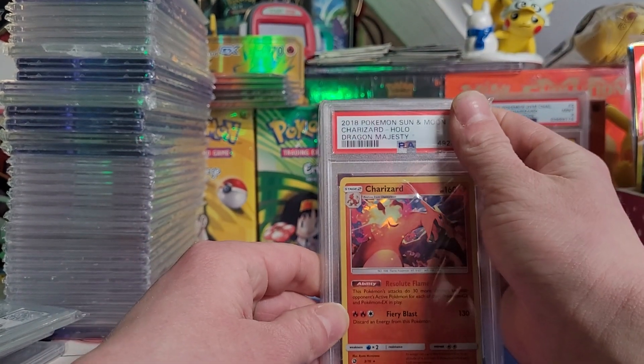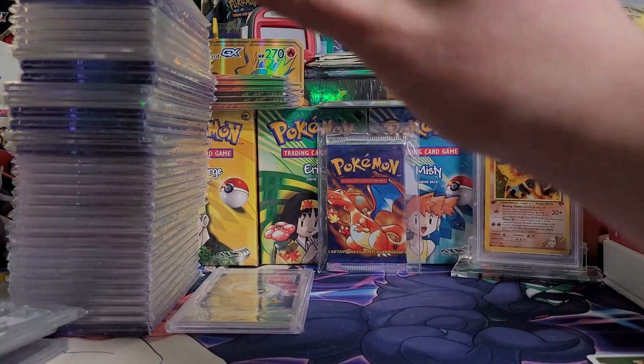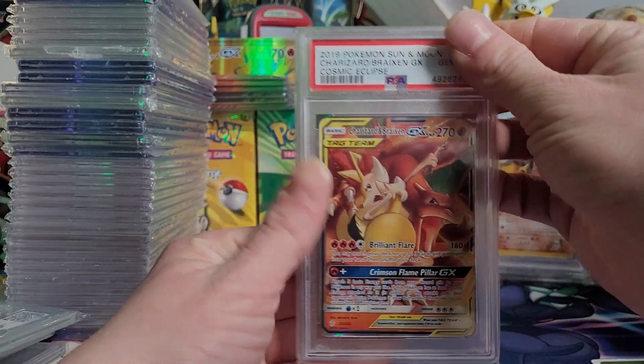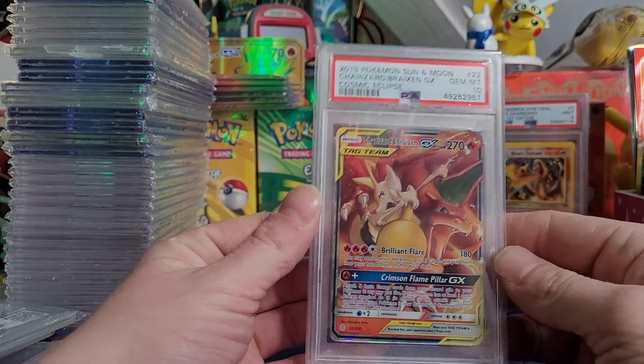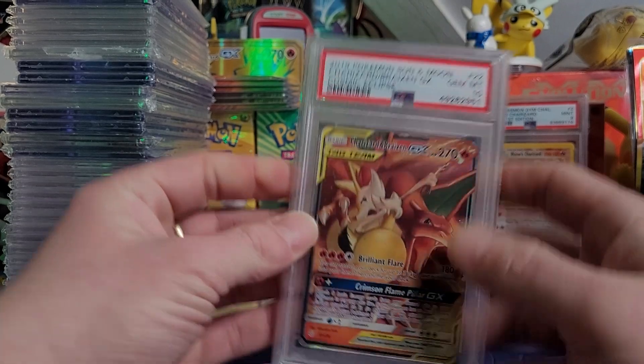So we got a Dragon Majesty Charizard in a PSA 9. We got the Charizard and Braixen GX, PSA graded 10, baby. Graded this myself, I think in a bulk submission, pulled it myself — so that's cool. Maybe I'll make a stack of the 10s I got.